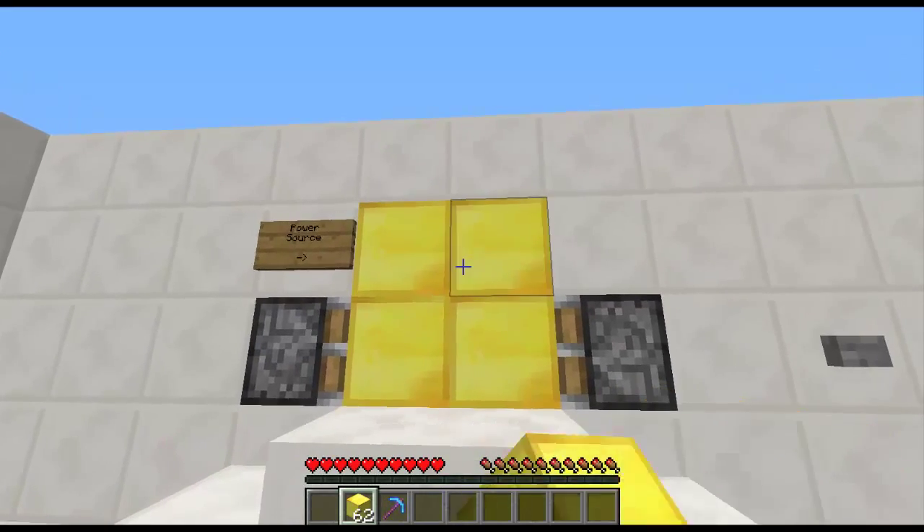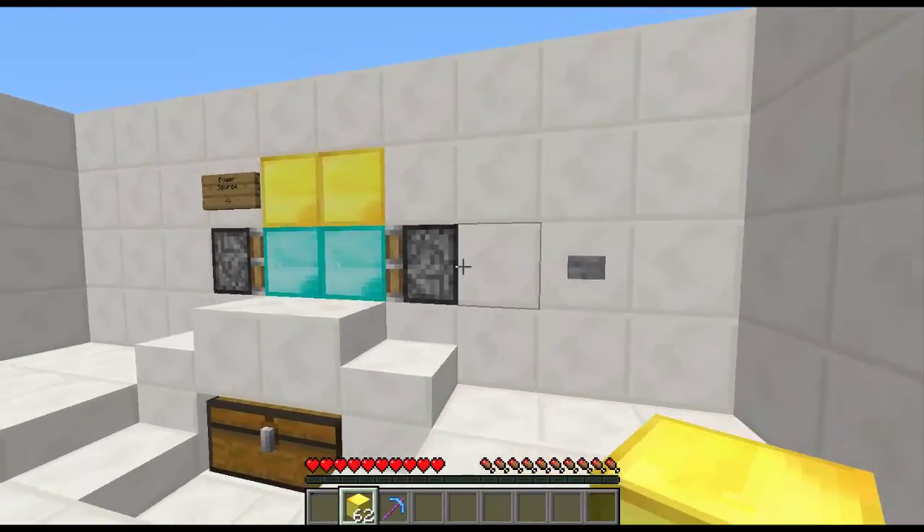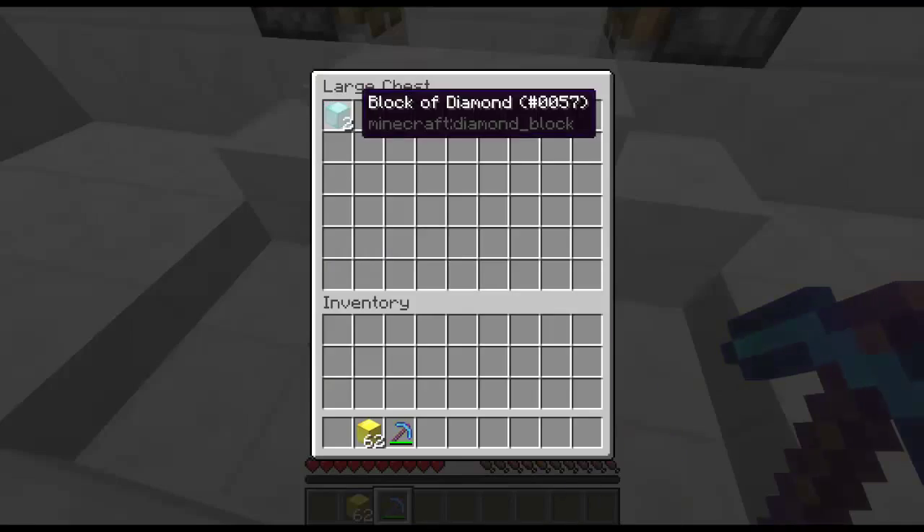So if you just put in the power source — it's two blocks of gold — and as you can see, it works. And when you mine it, it will go down into the chest.